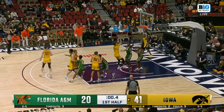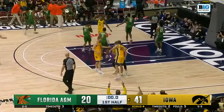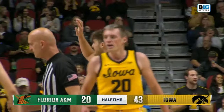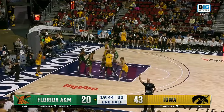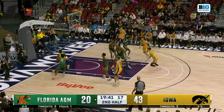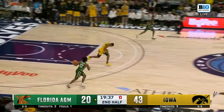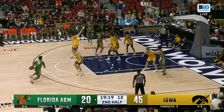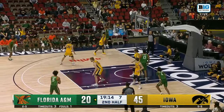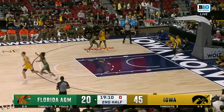It's a half-second left — lap for Freeman, got it off and got the roll. Wow! What a way to end the first half in Des Moines. Bounce pass for Perkins, who hangs and bangs. The Hawkeyes end the first half with an exclamation point kind of play.